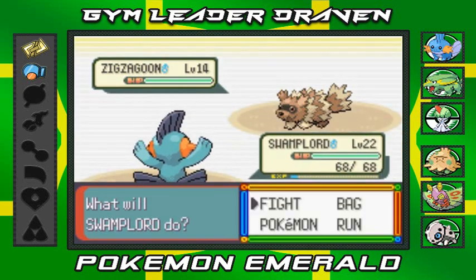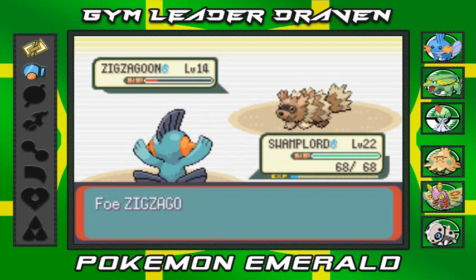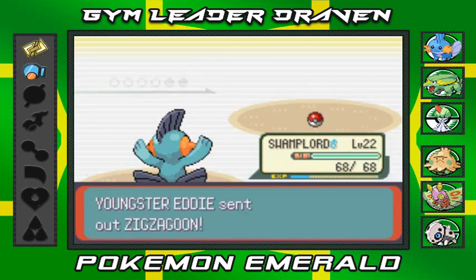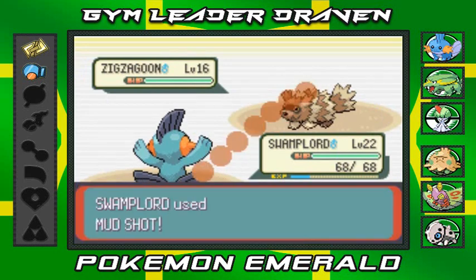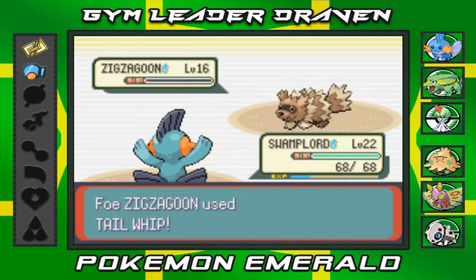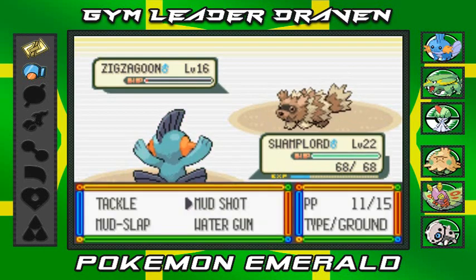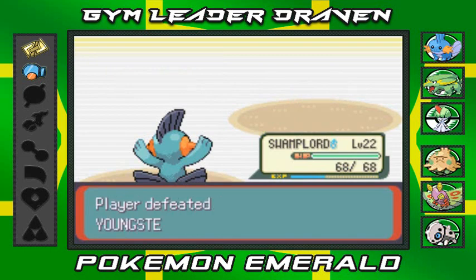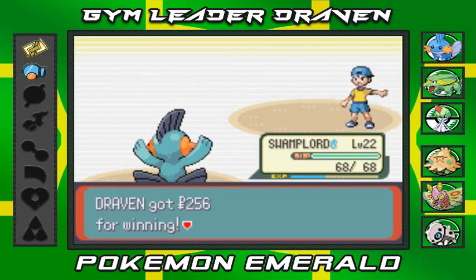Swamp Lord ready to kick some butt - tackle attack, nearly beats it! Tackle attack again - come on Swamp Lord, why must you do this to me? Tackle attack - there we go! Coming out with another Zigzagoon, I'm sticking with Swamp Lord. Mud Shot right in your face! I'm sick of nearly defeating these guys in one shot. Let's go water gun - bubble! Zigzagoon defeated! We defeated Eddie - 'I've lost.' Now you can get the heck out of here!